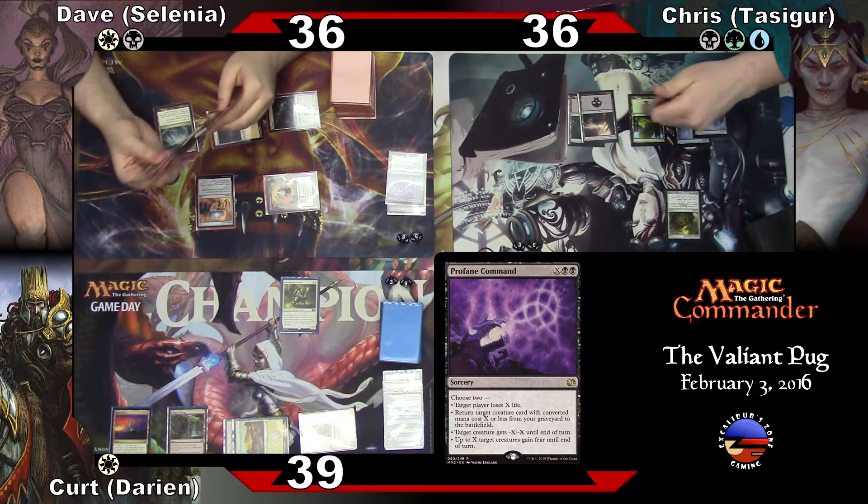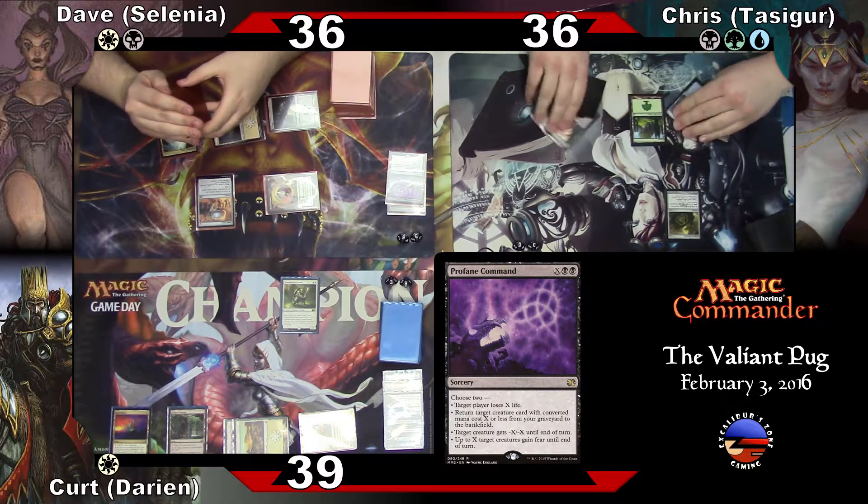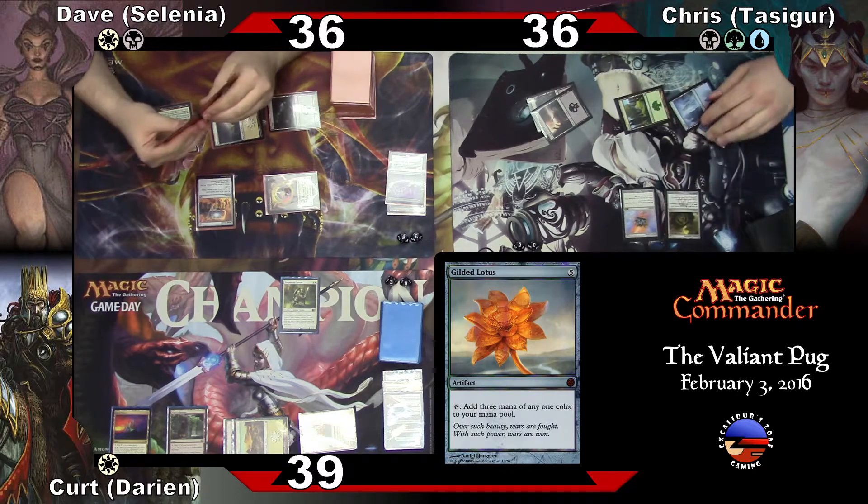Swamp. One, two, three, four, five — we'll cast it now. Go to Lotus. Yay. Chris has all the mana. Go ahead.